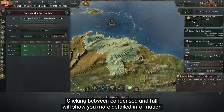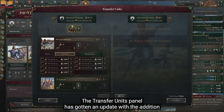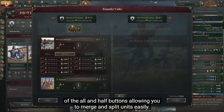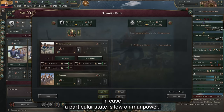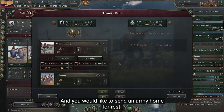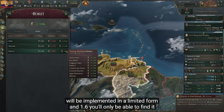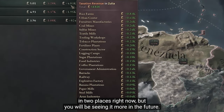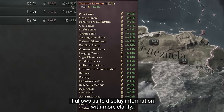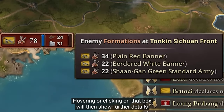The construction interface has a new tab. Clicking between condensed and full will show you more detailed information about construction capabilities and productivity in your states. The transfer units panel has gotten an update with the addition of all and half buttons, allowing you to merge and split units easily. You can also sort your units by the state they come from, in case a particular state is low on manpower. Tables in tooltips — the holy grail of tooltip UX — will be implemented in a limited form in 1.6. Formations close to each other on the map will now stack into one box.